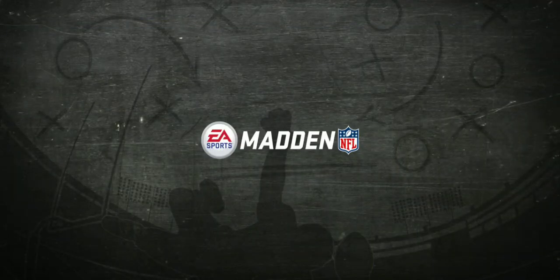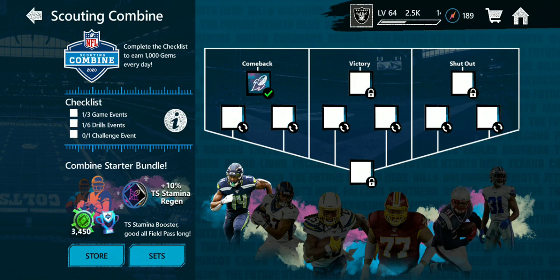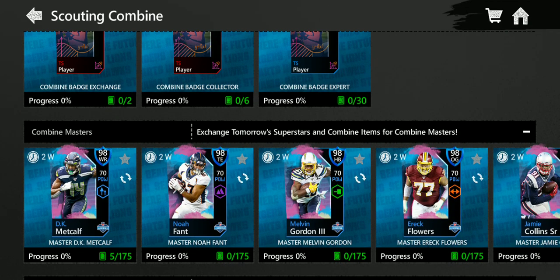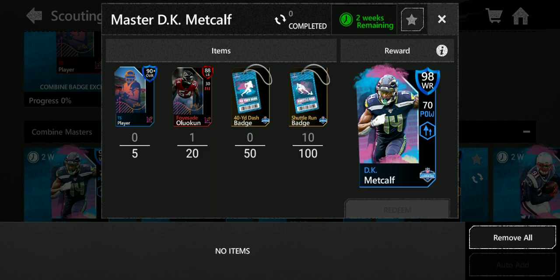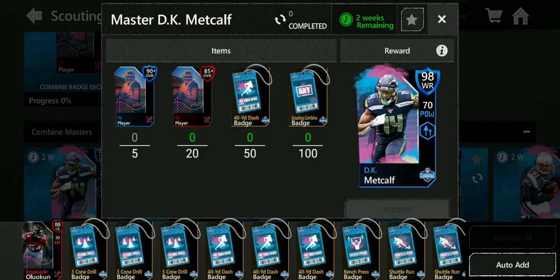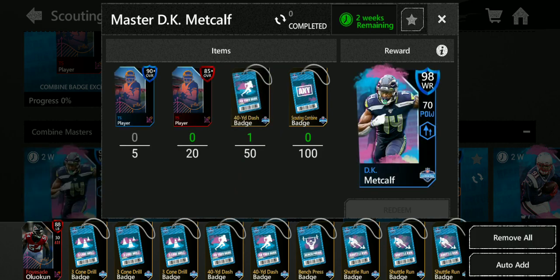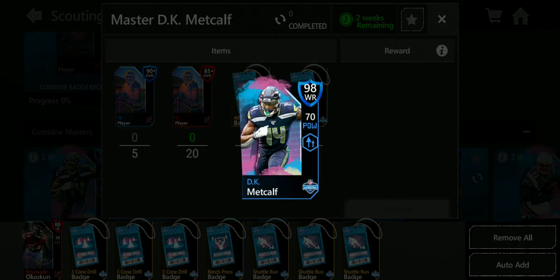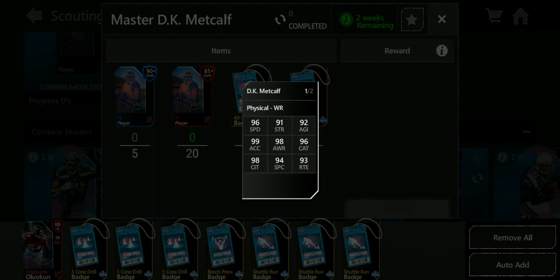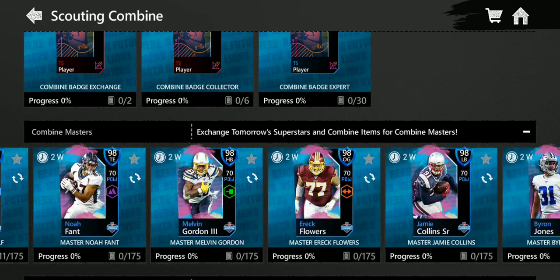I bought the 99 cards because they're really good. Out of these packs I only got six badges, which is decent but not great. I'm going for DK Metcalf — probably the best card in my opinion. He has 96 speed, 6'4" frame, 98 catch in traffic, 96 catch, and 99 acceleration. That's really, really good.